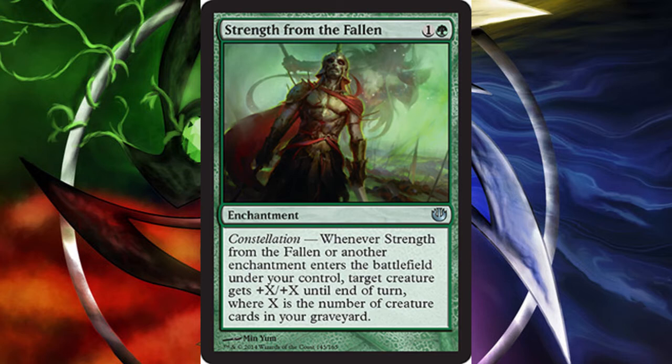First up we have Strength from the Fallen, an enchantment card for two mana with constellation. Whenever Strength from the Fallen or another enchantment enters the battlefield under your control, target creature gets plus X plus X until end of turn, where X is the number of creature cards in your graveyard. For this card we will be looking at dredge decks, and basically with all the creatures that have bestow mechanics like Night Howler and Herald of Torment, getting these to trigger its constellation ability is no problem.